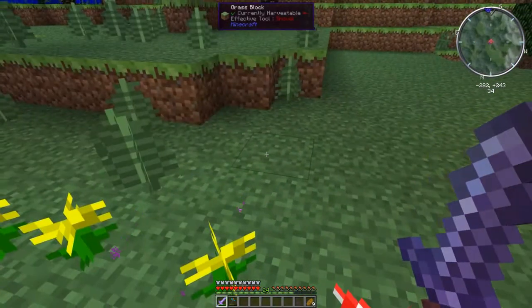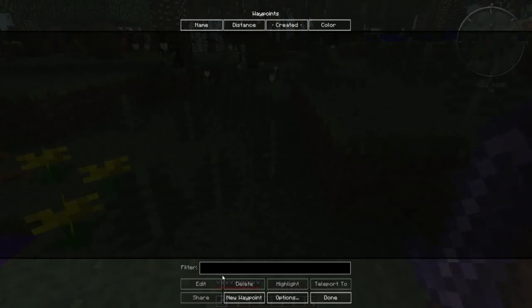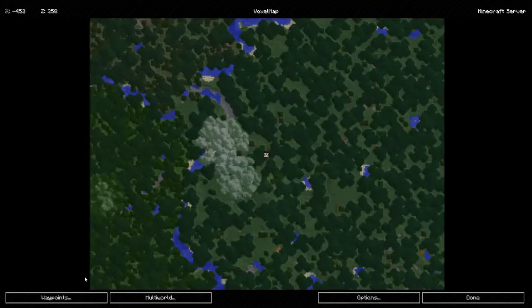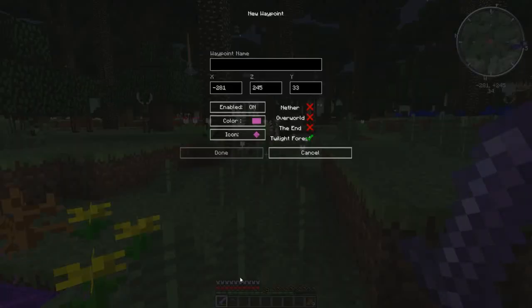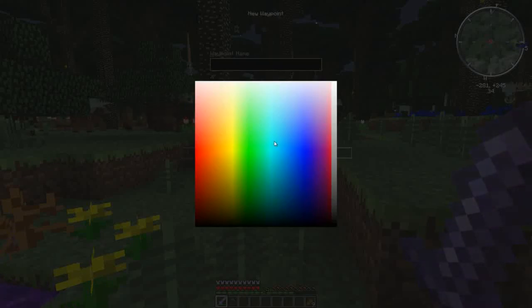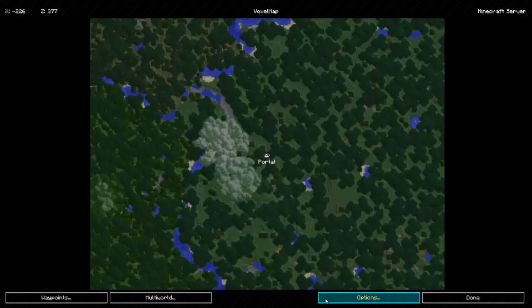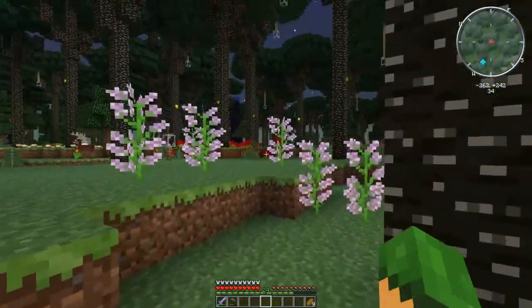Holy moly! Let me make a waypoint - new waypoint, I'll just put 'portal'. Done. So I can get back to that no problem. Oh, I want some of these! If anybody watched the boss battles episode, do you remember bug doctor 73? Yeah, got myself some bug lecterns.